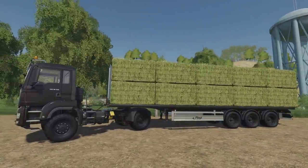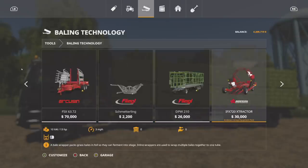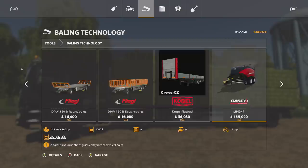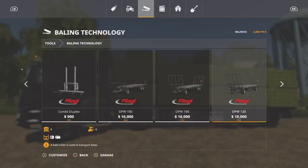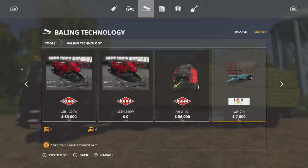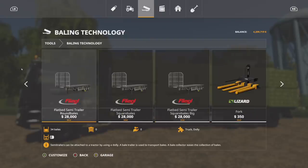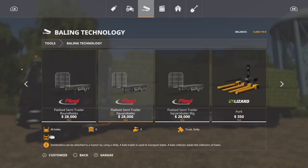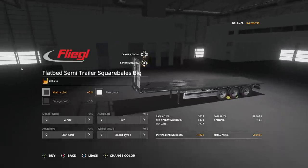Let's take a look at the new version. We have three versions of this trailer — well, technically four versions now. One version is just single by itself, nothing crazy. Then we have three auto-loading versions: the flatbed semi-trailer round bales, flatbed semi-trailer square bales, and square bales big. All of them cost exactly the same, which is good. We're going to check out the square bales big.